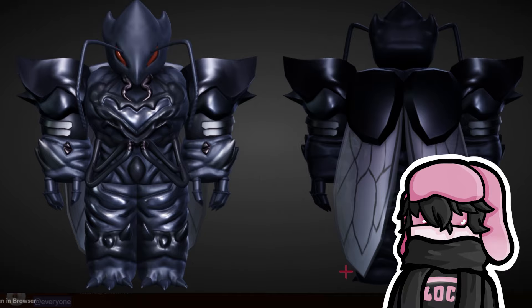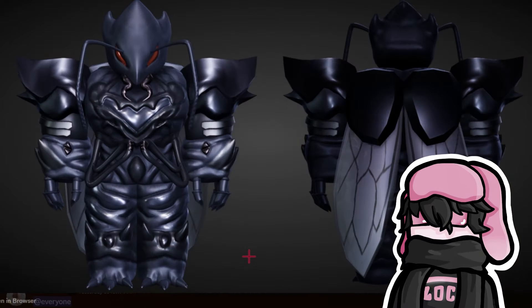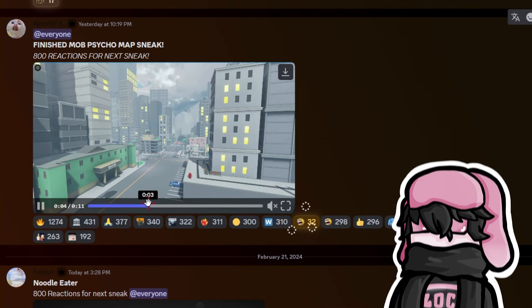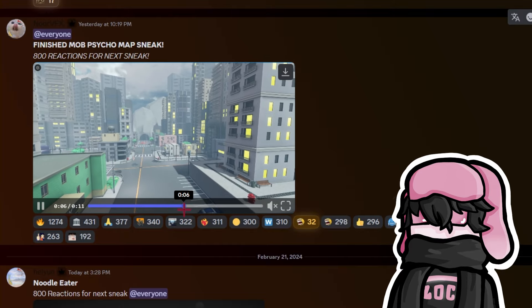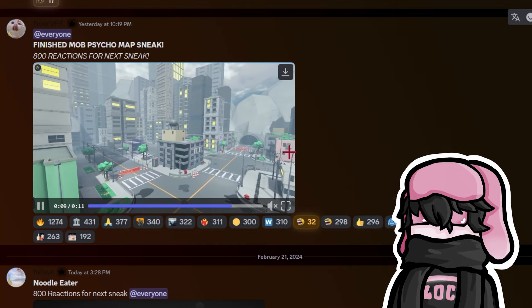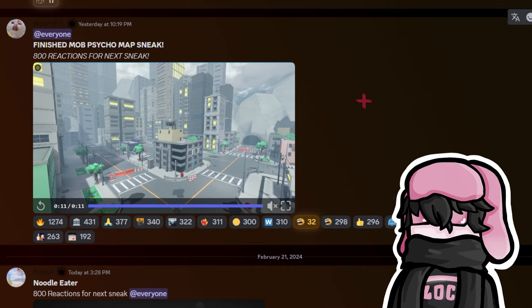Beru amped up in high detail — beautiful. They went crazy with that one. Look at him — that is so nice. Then a Mob Psycho map sneak. I'm not really sure where we're placing our units, but it looks really good overall.